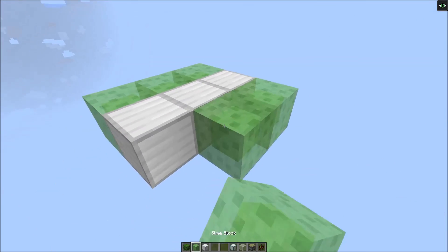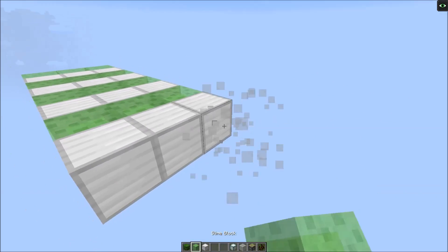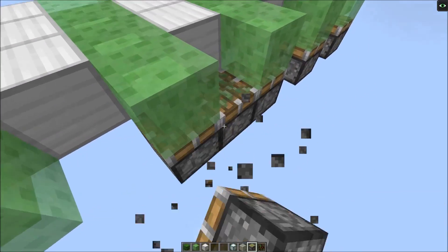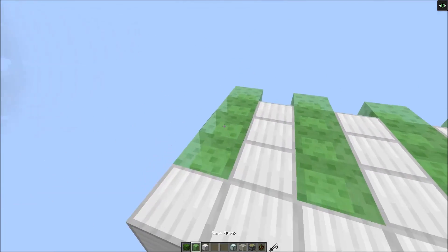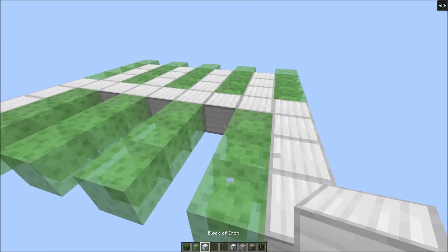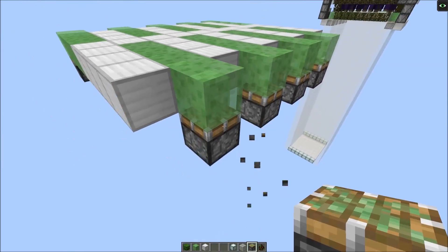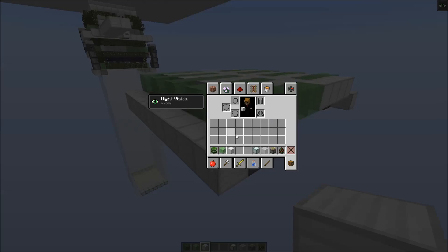We always alternate slime blocks and then normal blocks. Then go out by one more on each side, and we'll add a sticky piston at the bottom. Now we go around to the other side again. In the middle we put a row of normal blocks and then we just change up the pattern — three more normal blocks here, and then slime blocks, and here we have normal blocks. Now we're gonna add a row of normal blocks on the side, and we just put redstone dust on top.